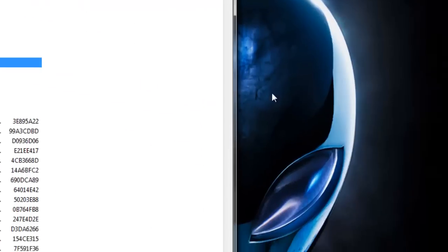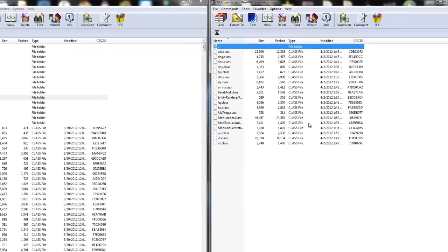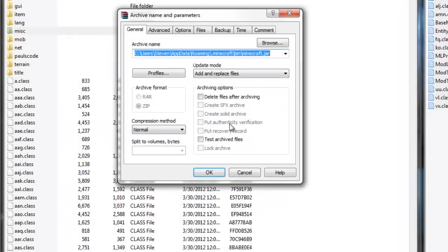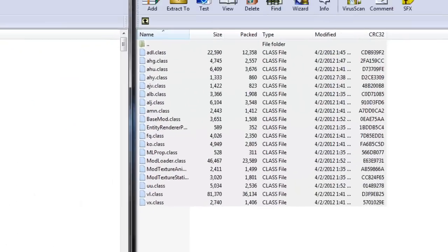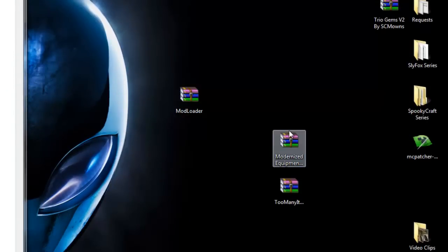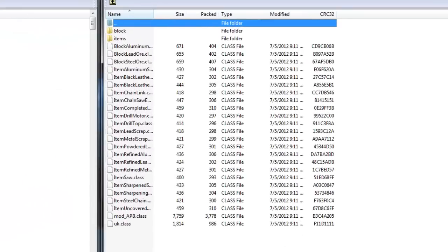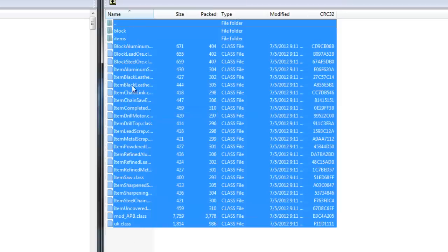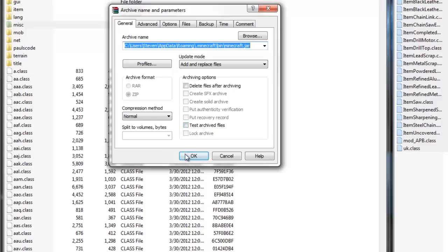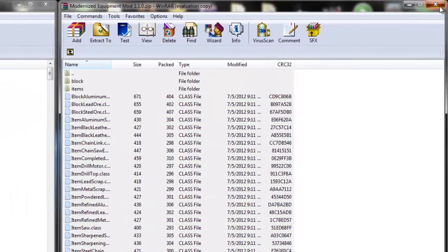Now open ModLoader, move it aside, select all the files from ModLoader and simply drag them all into the minecraft.jar and replace. Press OK and you are done with ModLoader. Exit off ModLoader. Now open the Modernized Equipment Mod, highlight all the files and simply drag them all into the minecraft.jar and replace. Press OK and you are done with the Modernized Equipment Mod.